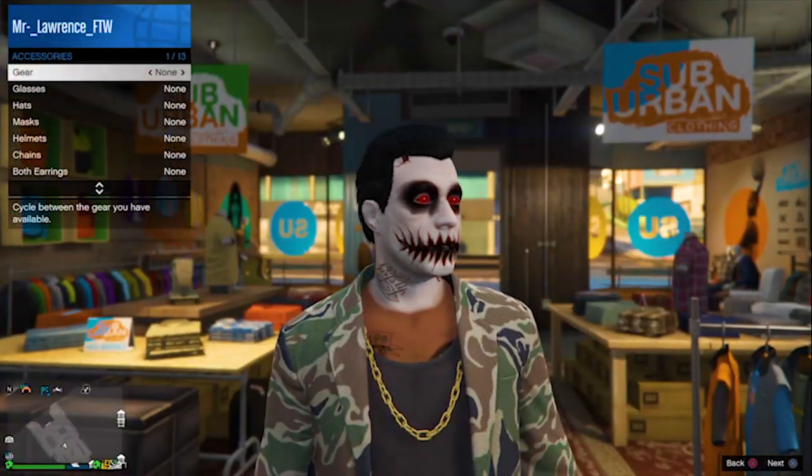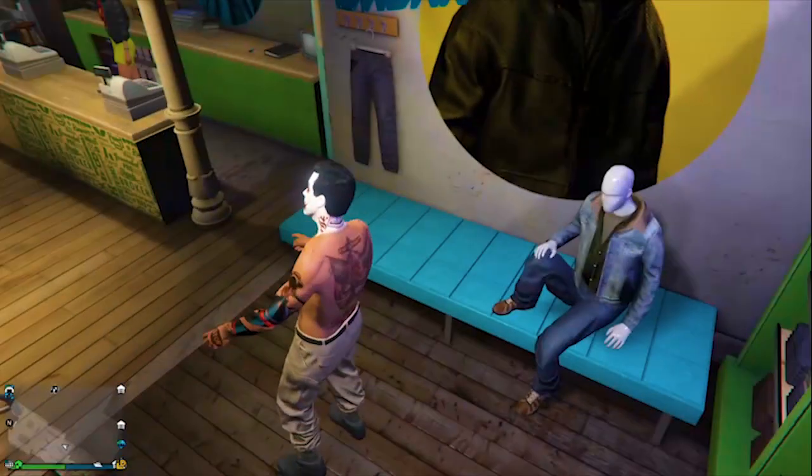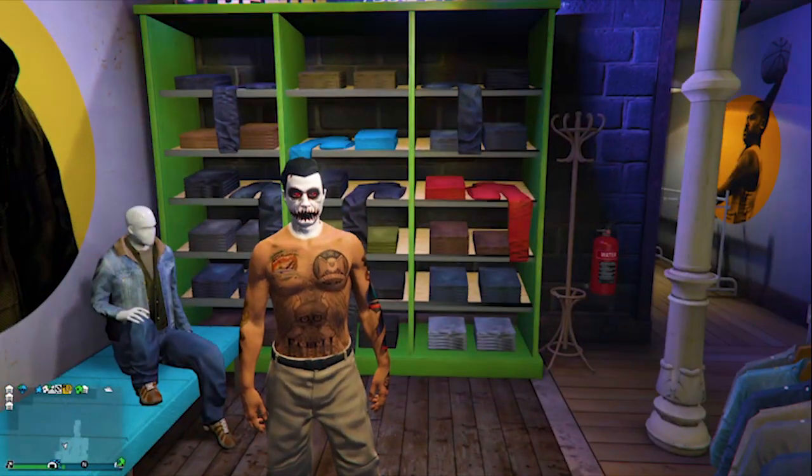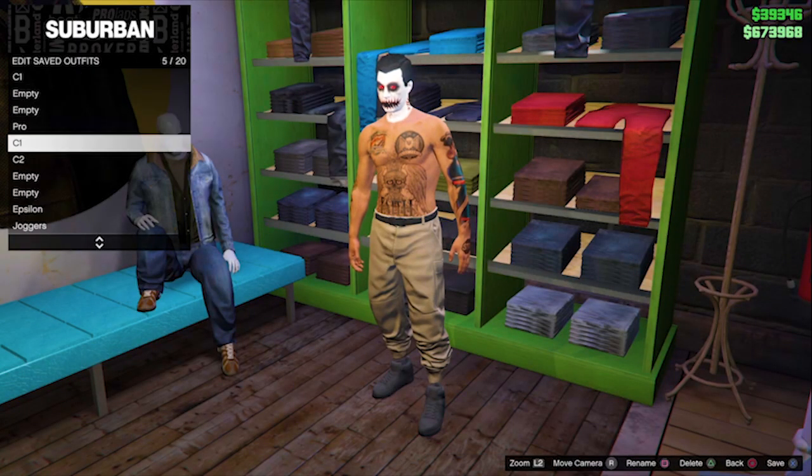Then just leave your CEO and you will still have the outfit. Now you can save it — just remove the chain and everything except the joggers. So if you have everything, save this outfit with the joggers, or any joggers, as C1. This is for console one.